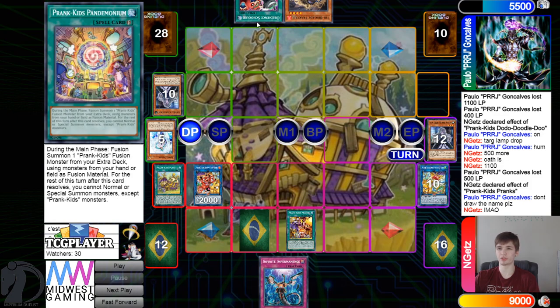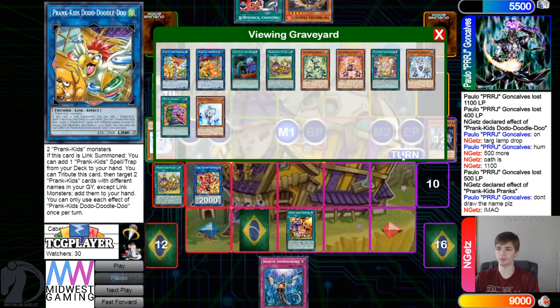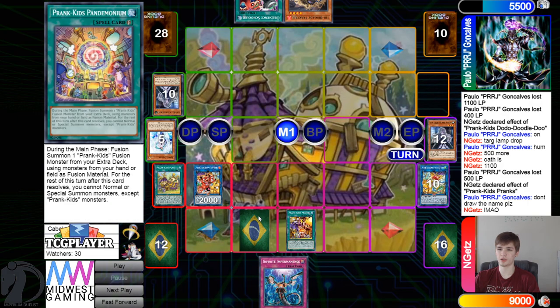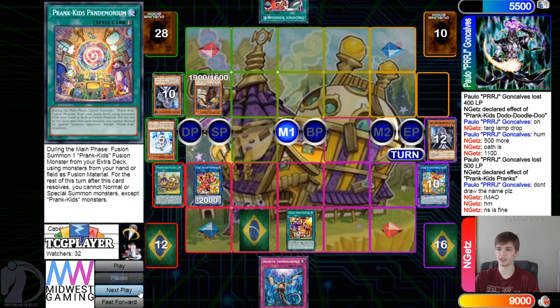They draw Imperm off the draw, then they draw Obedient Schooled. I like what Paulo's throwing down here. I don't think this was like poorly played on their part — I think I would have just approached it differently, but this still isn't bad.